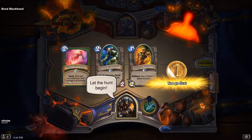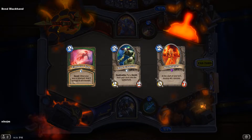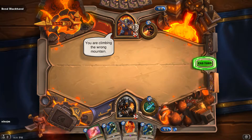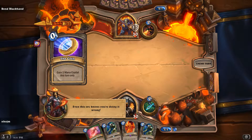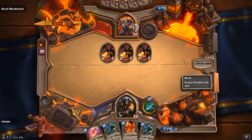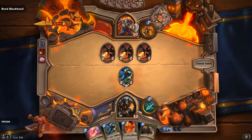This hand is fine. I'm gonna mulligan the Abusive Sergeant. Hopefully we got another one-drop. We got another Mad Scientist, which I don't really necessarily want to see, but I'm holding an Explosive Trap. I probably should have mulliganed the Explosive Trap. I'll just play one of my Mad Scientists so I at least get the value out of him.